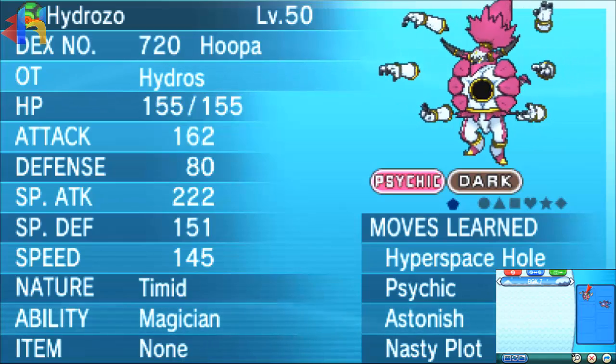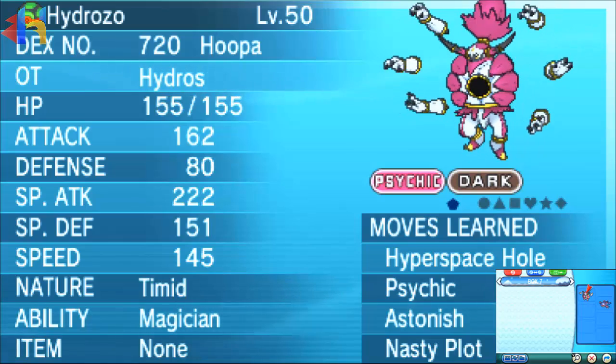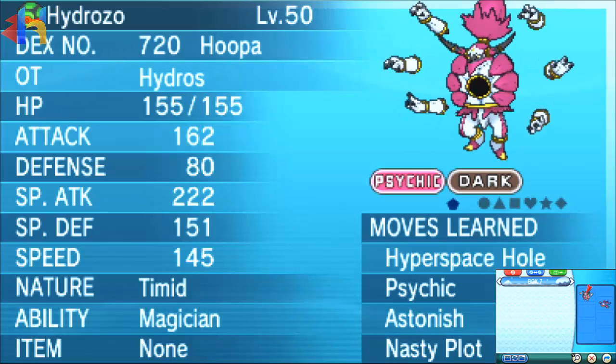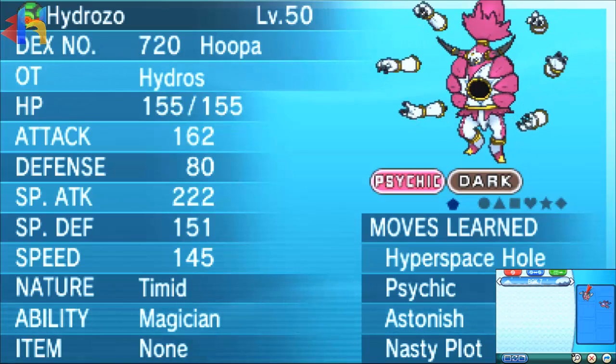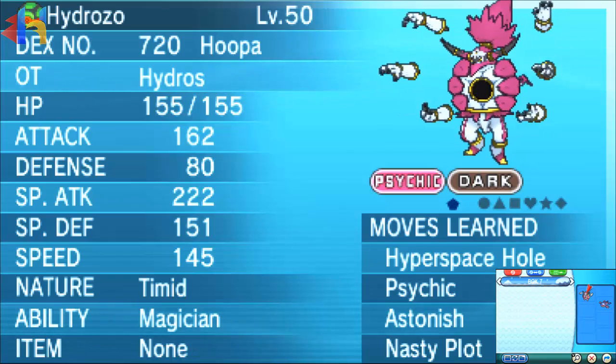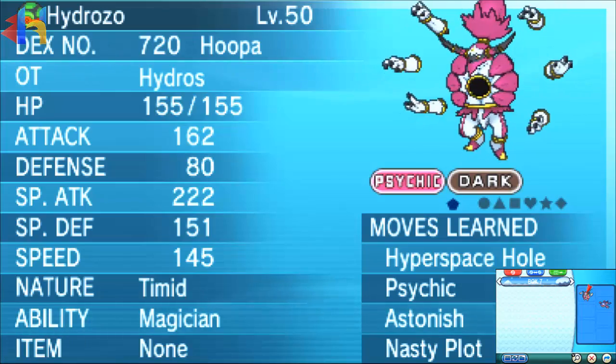Unbound Hoopa is absolutely ferocious — an amazing beast of a Pokemon. Right now it's sitting in OU but I believe that'll change eventually. This is how you get the Prison Bottle in Pokemon Omega Ruby and Alpha Sapphire. If you enjoyed this, leave a like below and comment if you've already gotten a Hoopa and if you plan on using Unbound Hoopa. I'll see you guys later — thank you so much for watching, have a fantastic day!